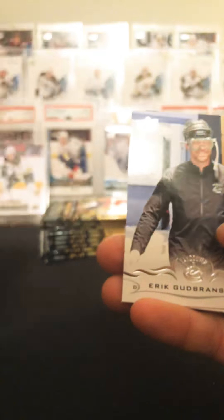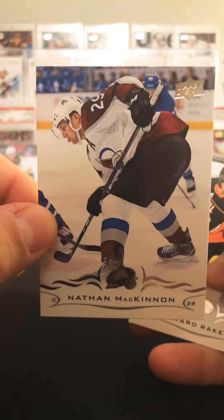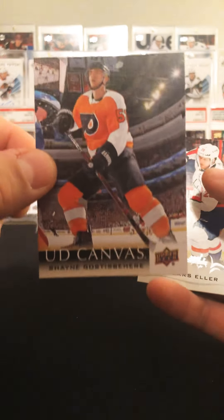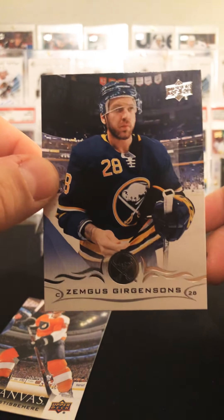Teshii, Shattenkirk, Young Gun, Branson McKinnon, Raquel. Last blaster I got a Donato Young Gun canvas, that wasn't too bad. We got Fasca, Kempe, Shane Goss, Spiere, UD Canvas, Lars Eller, Jurgensons.